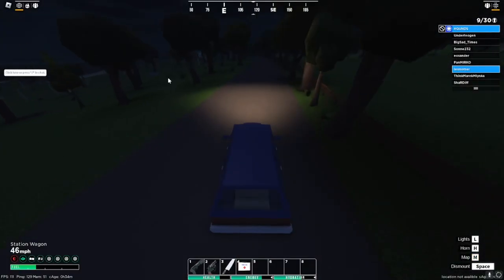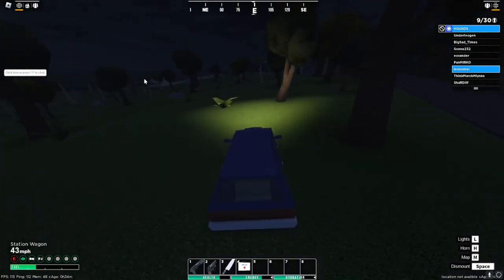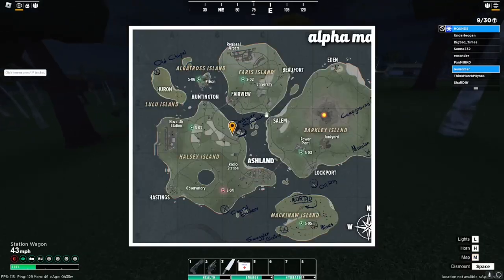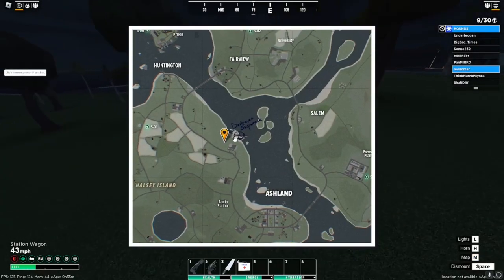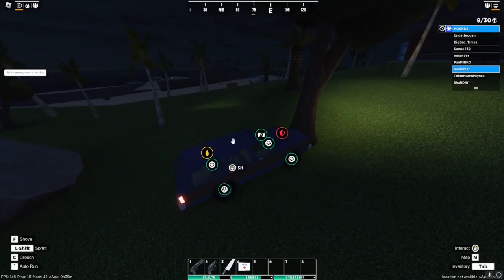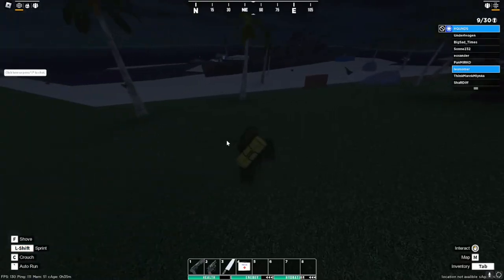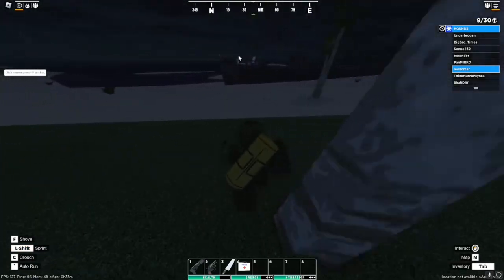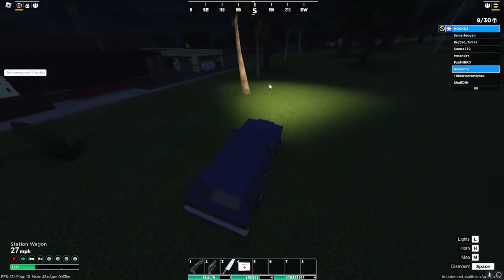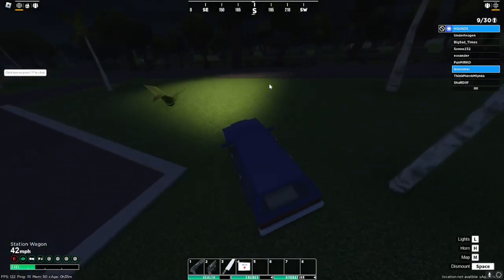The next one is at Destroyer Shipwreck — that's the Bandage Straw. It's at Destroyer right here. Get out of your car, come over here, and it should be on the chair right here at the front of the boat.